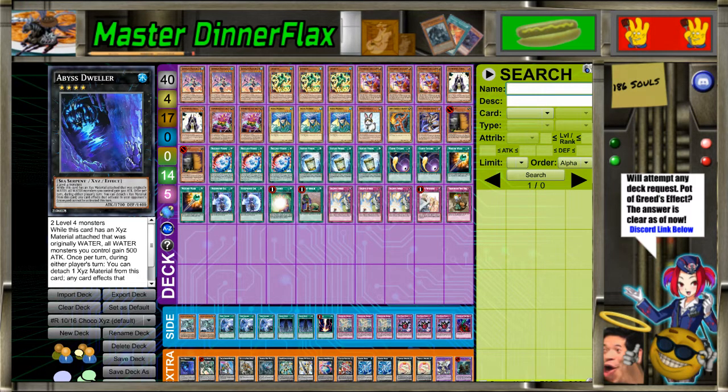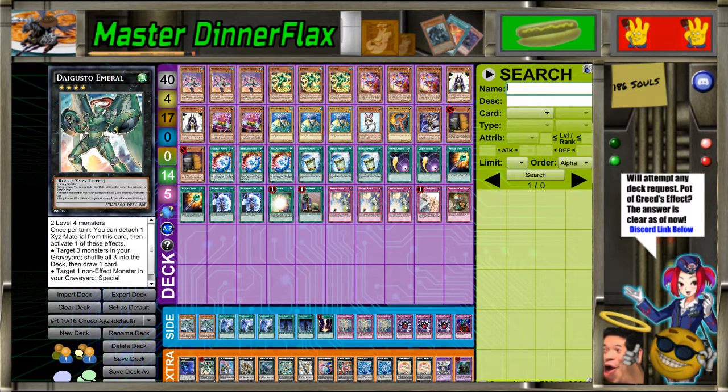For the Extra Deck, we got Dweller. Since you have so many Waters, you actually do boost it up, which is really fun. You can end with Dweller, Bahamut Shark, and Toadally Awesome and they all get a boost. Daigusto Emeral - you actually have Vanillas in here to revive, which is really cool, and you get to recycle back Extra Deck monsters.